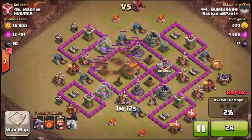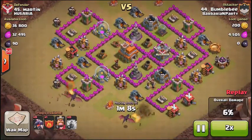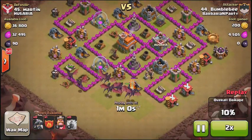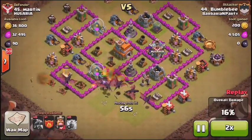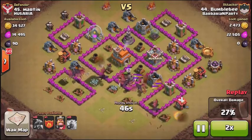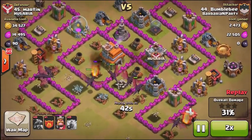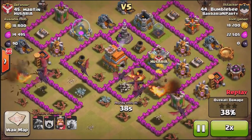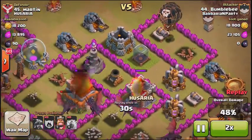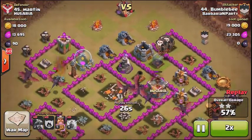Number 44 is attacking number 45 using mass dragons. He drops three lightning spells on one of the air defenses, so he just has one left to deal with. The clan castle troops come out and the dragons take care of them, then move to that air defense and take it out. Now that the air defense is gone, there's nothing stopping them. On top of that, he drops max balloons on a Town Hall 7 — that's not even fair.